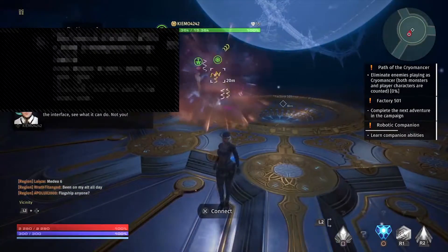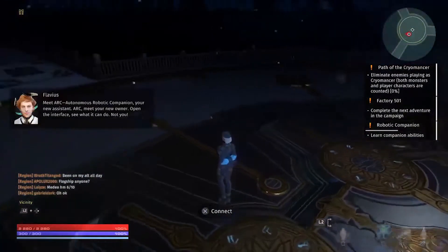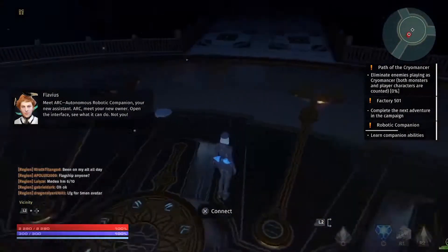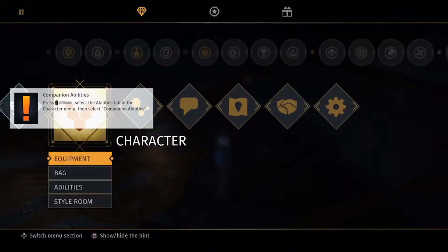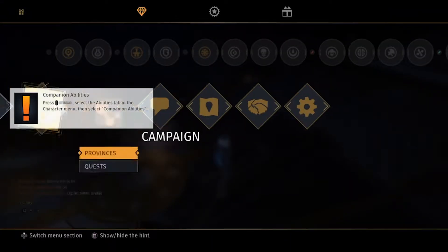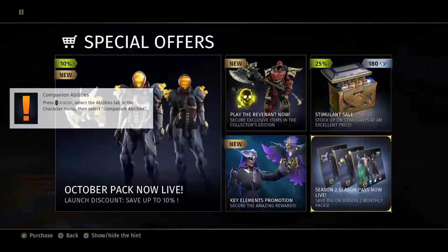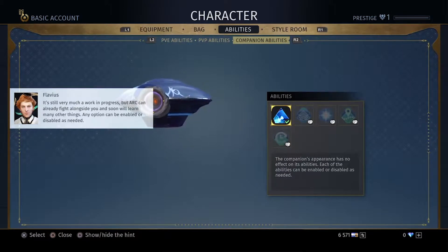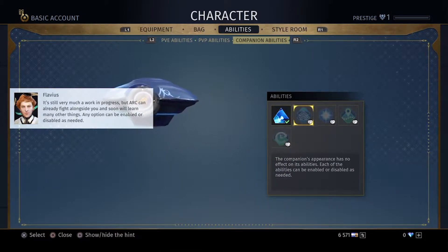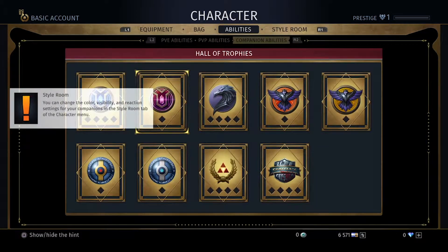Meet ARC — Autonomous Robotic... Trophy earned: Never Alone. Okay, we got it. Hey, why are you scanning me? Stop that. I'm going to do the abilities tab in the character menu. Abilities. It's still very much a work in progress, but ARC can already fight alongside you and soon will learn many other things. Any option can be enabled or disabled. Hall of trophies. Oh, I can change the style of my companion too? Not much though.